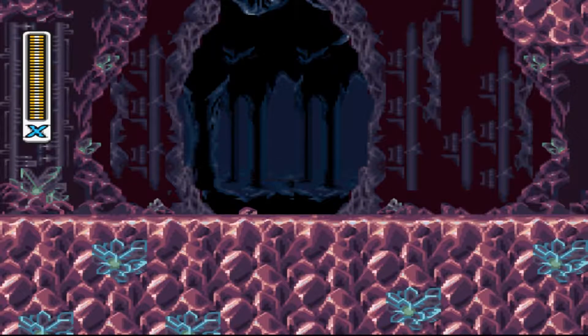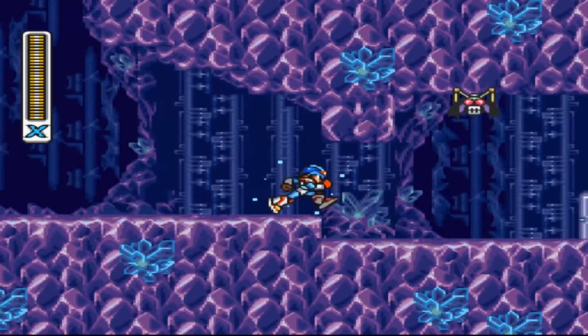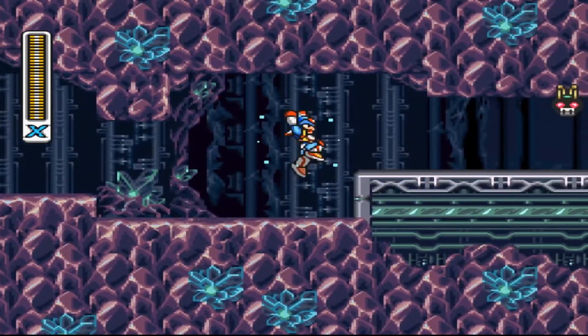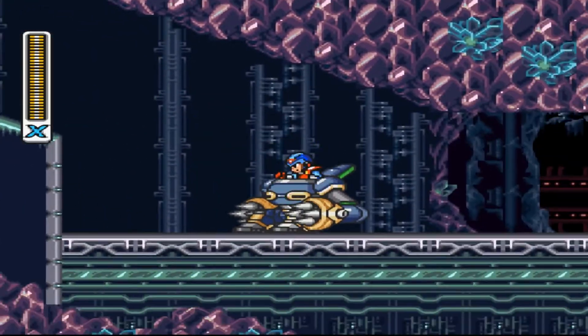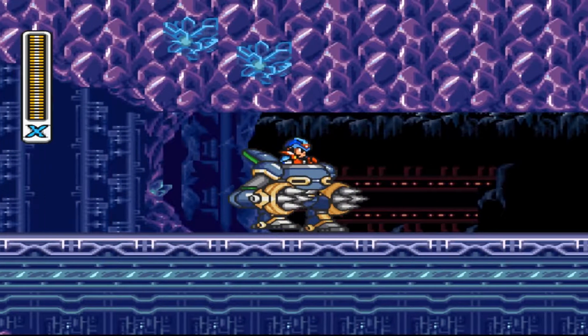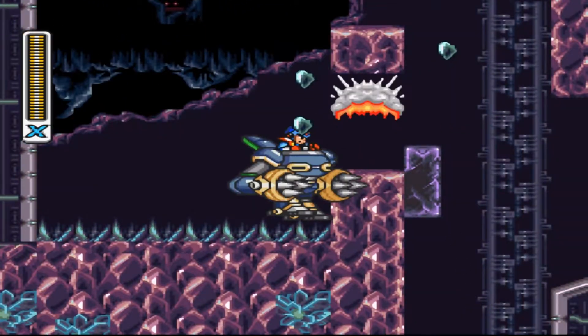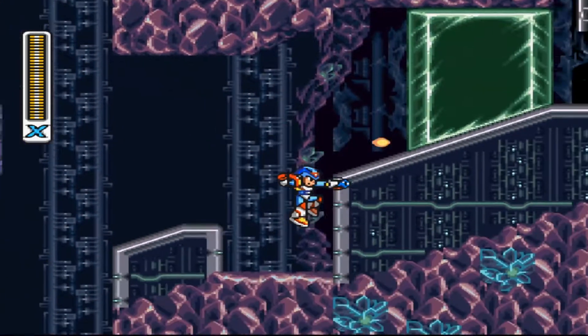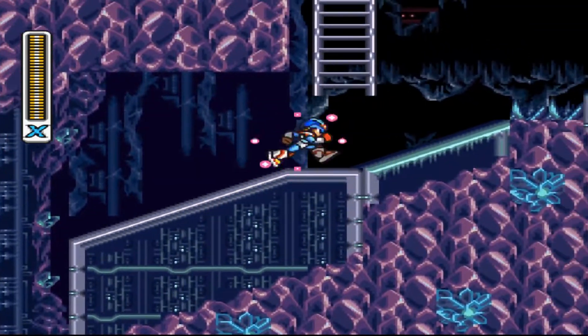That's kind of a cheap death and all the way back to the start. Oh well, we still have the Zero part. I don't know if I've ever fought an X Hunter in this stage — this is usually one of my last stages and I get the Zero parts as soon as possible. Seriously, spikes right after a boss fight like that — that's cheap.